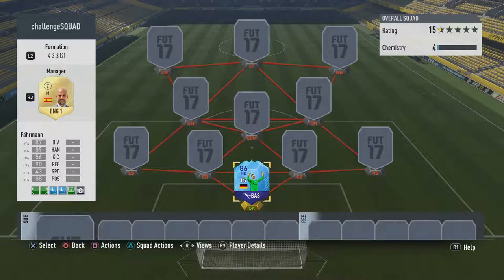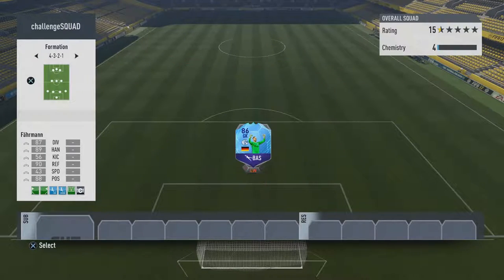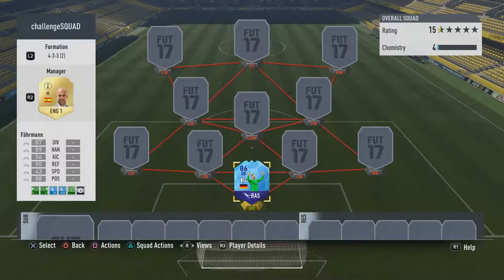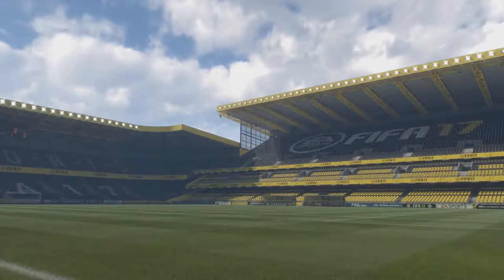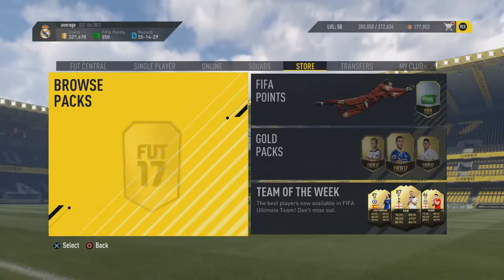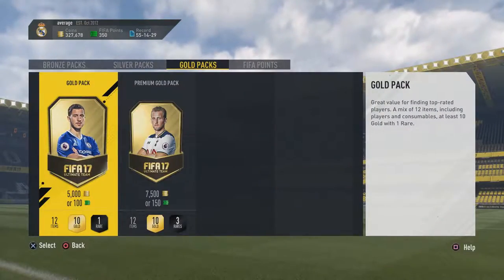If you're new around here and you don't know the rules, I have changed them a little bit from the Martial squad builder challenge. Basically, I go into the store and open one premium gold pack. I have to use one player out of that pack — doesn't matter who it is or what rating. I have to make a hybrid, so a minimum of three different leagues in the team. I randomize my formation, and I can't use more than three players from the same team. So let's go into the store and open one premium gold pack and choose one player to put into the team.